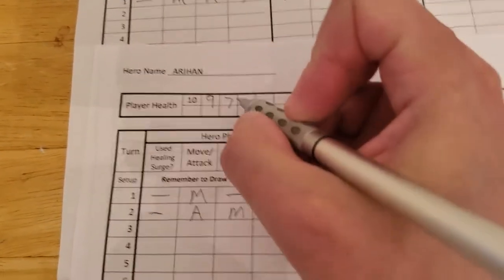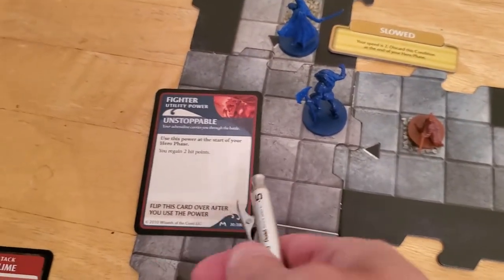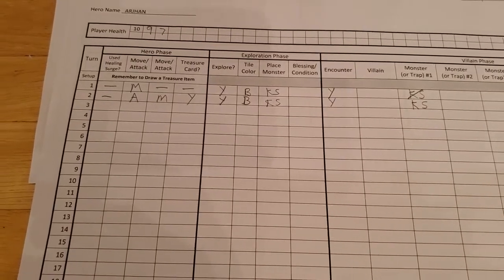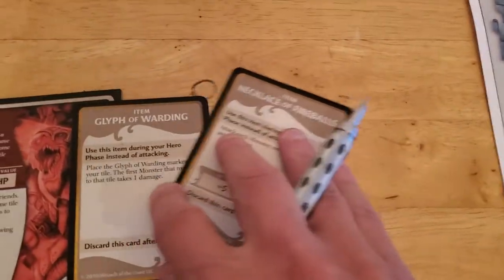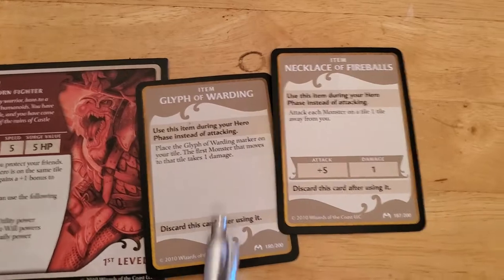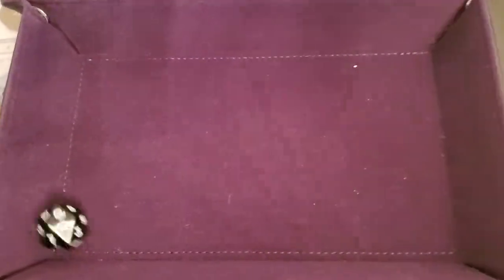That takes Arjun down to seven hit points. I'm going to put this healing card out — I can't use it until the beginning of his next hero phase, but I'll place it next to Arjun so I remember to gain those two hit points on his next turn. He does have to give up one treasure card at random. The way I do this is roll for it — odds we lose the glyph, evens we lose the necklace, since it has to be random. We roll odds, so we give up the glyph of warding.